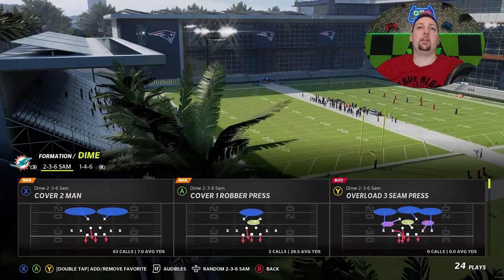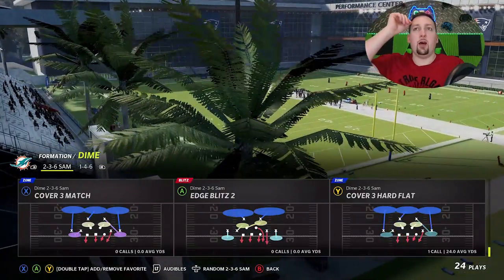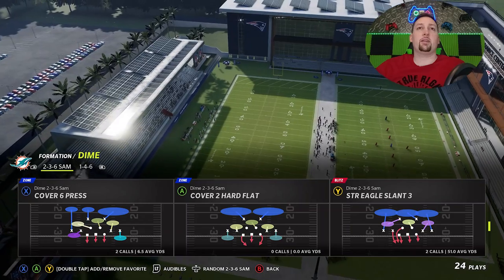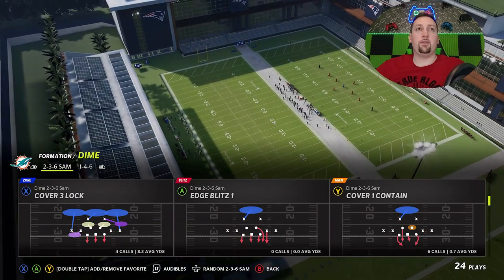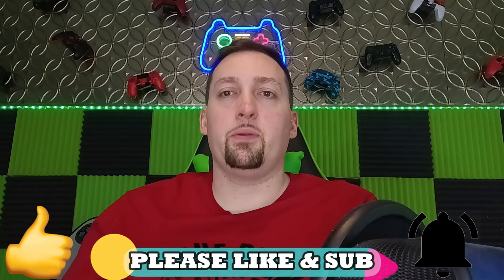I've already put out a couple blitzes out of this formation — the DB Fire 2, which is a pro favorite play, and some run defenses. I could also put out plays like the Cover 6 Press and the Cover 3 Lock, which is a very unique defense. If you guys want to see more out of this formation, hit the Like button and let me know in the comment section.